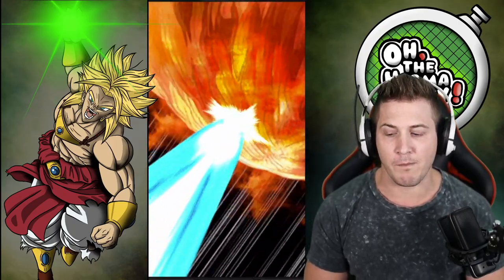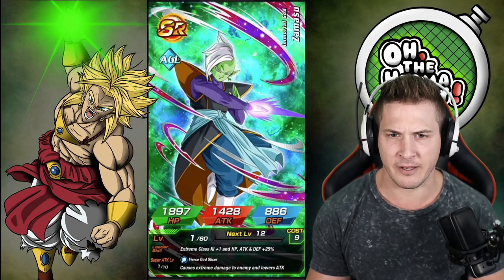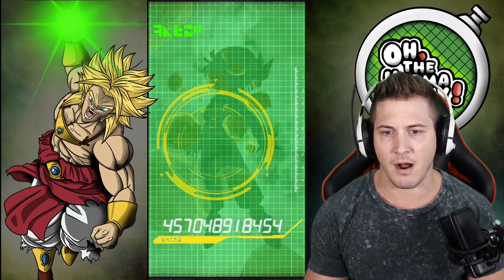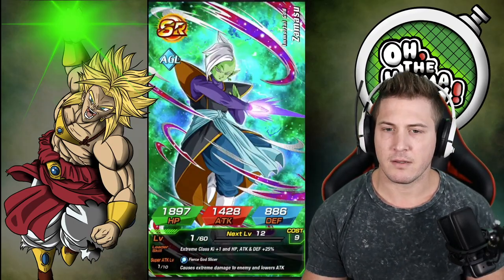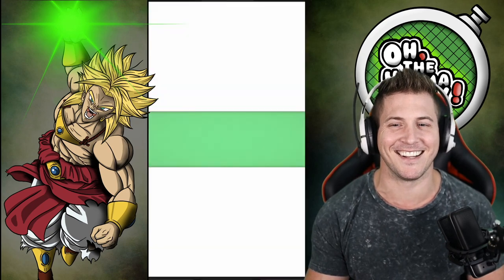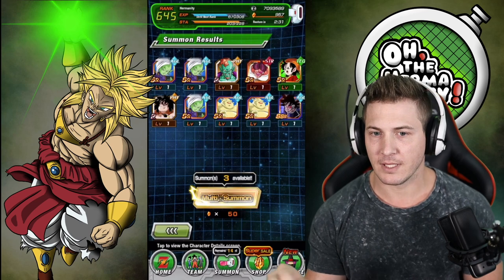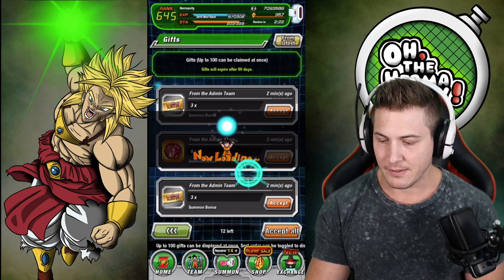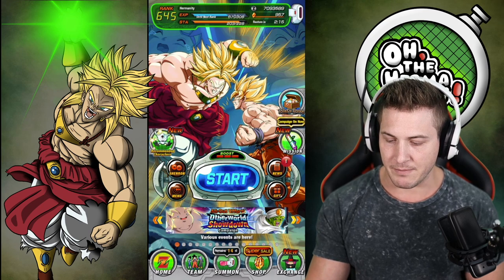Can we go Super Saiyan? Nope, I guess we're stopping at two. Little Zamasu, another little Zamasu - I'm pretty sure he's rainbow, we'll have to take a look. Got some almond. Lots of garbage. Super Attack 5, Super Attack 6. No! Bastard. Let's see, we got some gifts here - what do we got? We got some little tickets. Maybe we'll go spend some tickets in the summon.